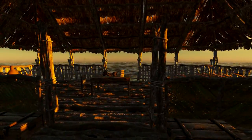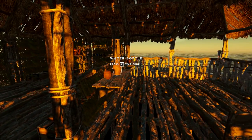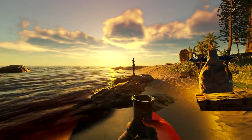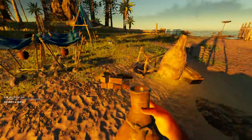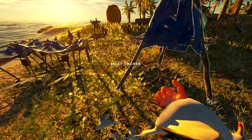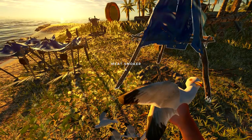Welcome back to Margaritaville in Stranded Deep, thank you so much for being here. Today I'm going to grab one meat from storage and some water bottles, we'll fill up our plants, take the helicopter out to see if there's anything interesting, make sure our friends don't stay on a snare, and we're also going to make a refined axe since we're running kind of low on them.